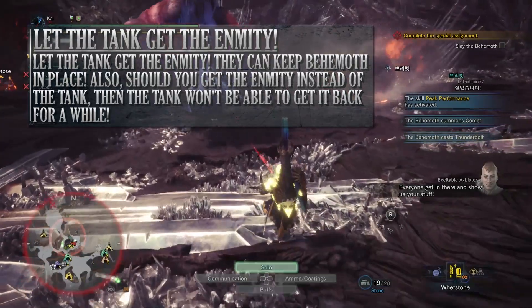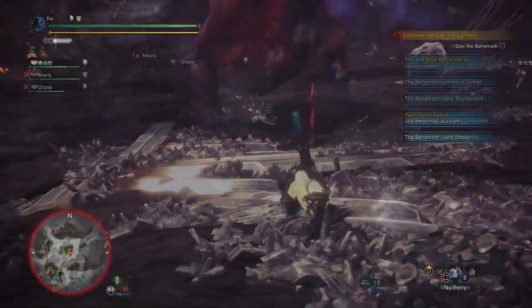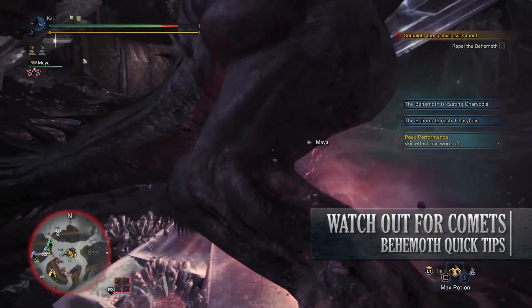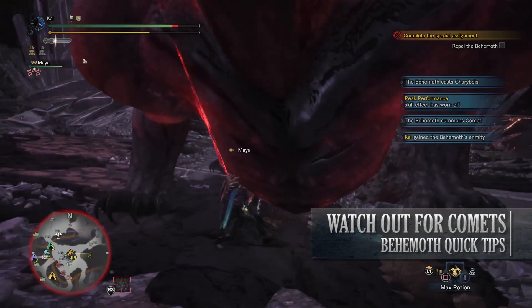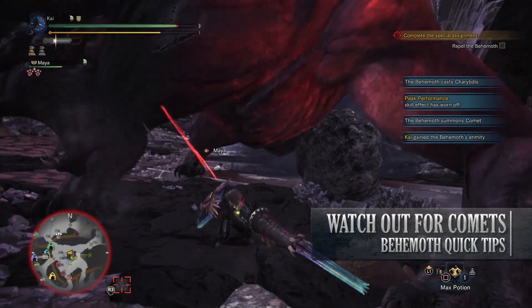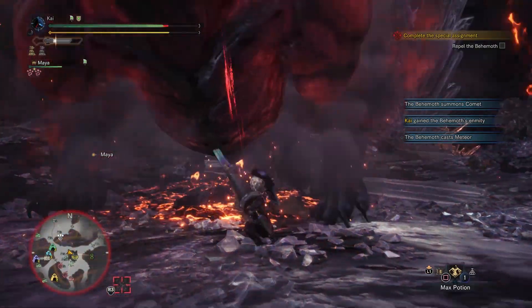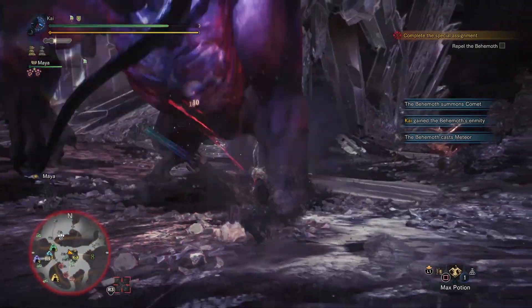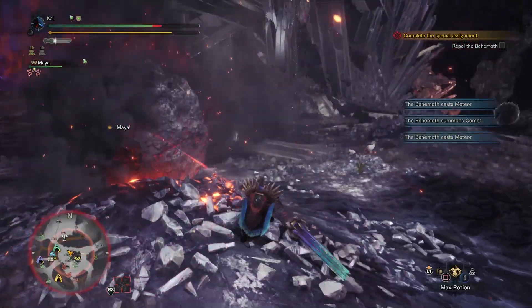Whilst there will still be attacks that affect everyone, the normal attacks will be focused on whoever has the highest enmity. The next tip is to watch out for comets. During the fight, behemoth can summon comets. These will rain from the sky, causing a fair amount of damage to players. However, after they land, the comet will remain in place in the form of a big boulder. Remembering where these rocks are is key to surviving some of behemoth's more devastating attacks.